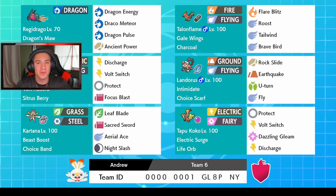To the right of it, we got Talonflame. You guys already know about Talonflame — Gale Wings and Charcoal as its ability and item. Normal moveset of Flare Blitz, Roost, Tailwind, and Brave Bird.